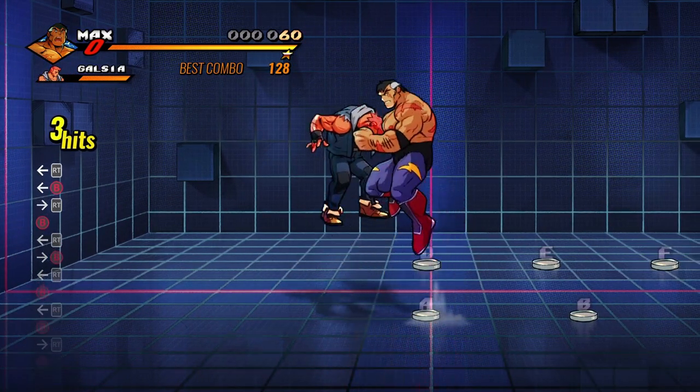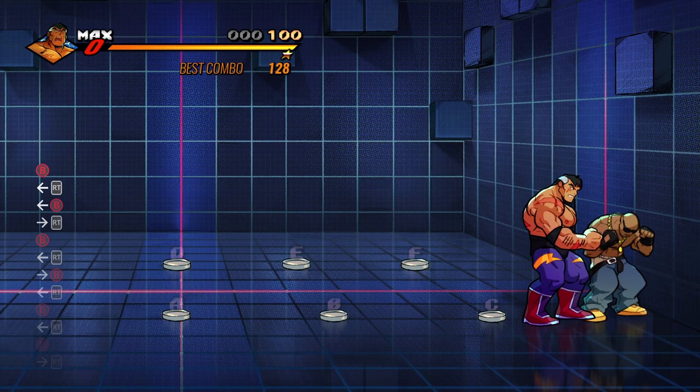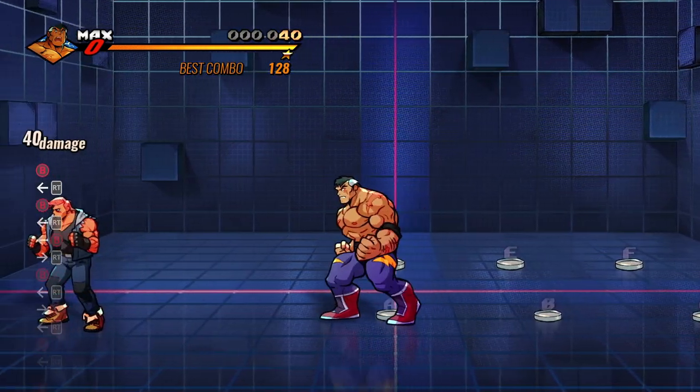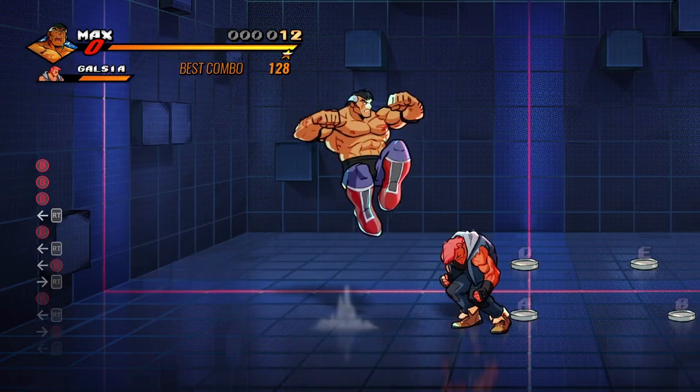You should be able to see their health the moment you grab them. That way you know who you have, how much health they have, and what move is appropriate to use against them. It's a minor thing, but it affects every single character and I think it would improve the gameplay quite a bit if you could just see people's health the moment you grab them.